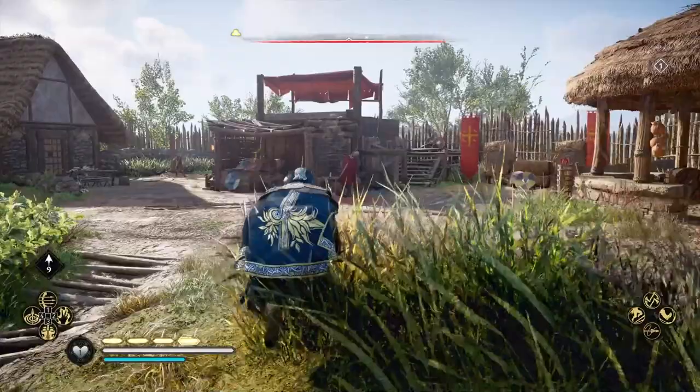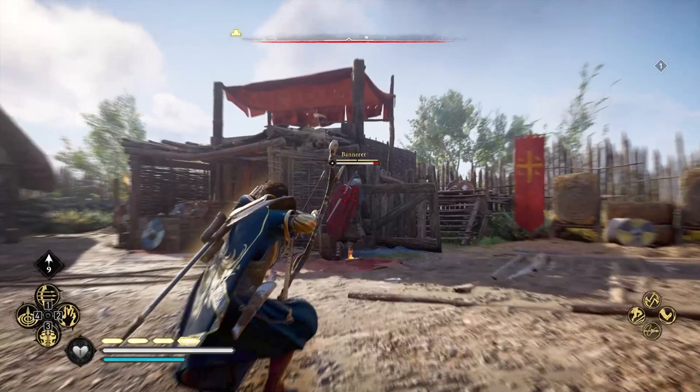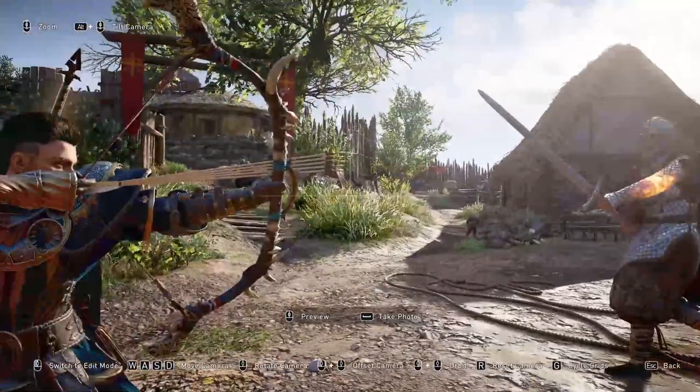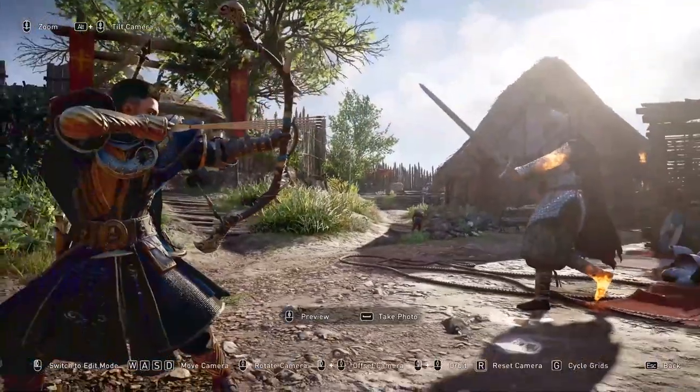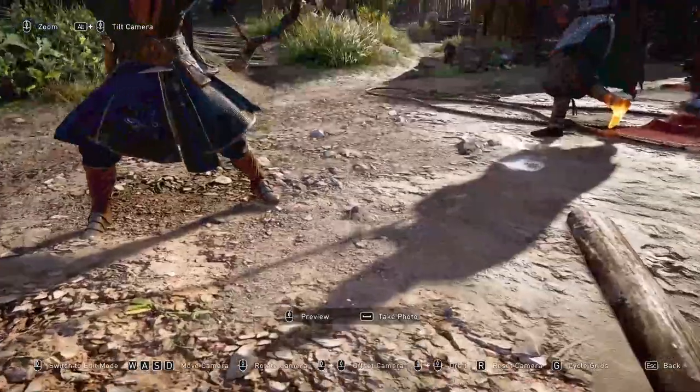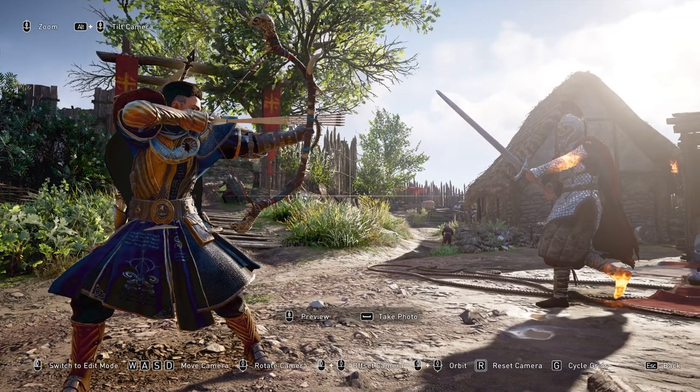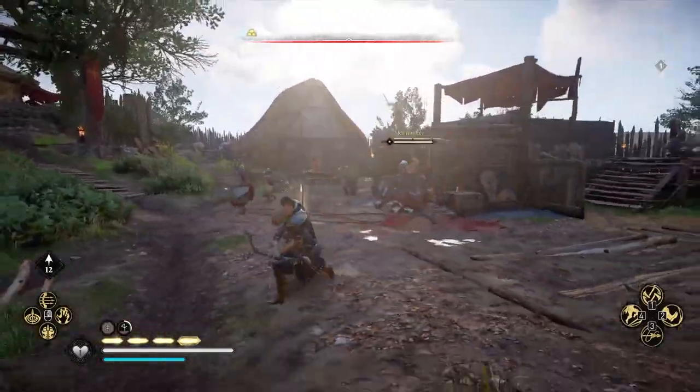Then two extra runes increasing the critical chance even further. So this bow is just crazy. Look at the damage — if I just point one arrow it's gonna take 10% of his health. All five of them and he's dead. And look how deadly this looks — five arrows pointing at this guy. It's pretty crazy.